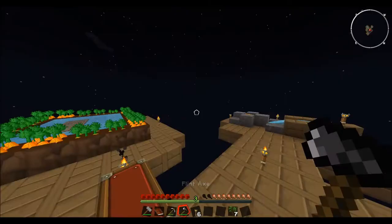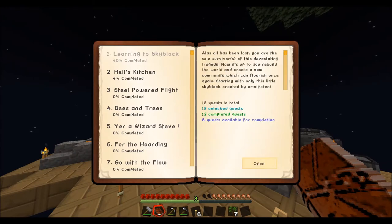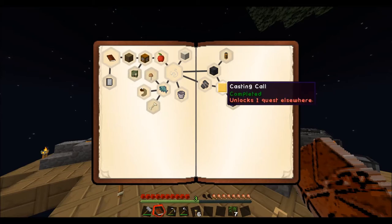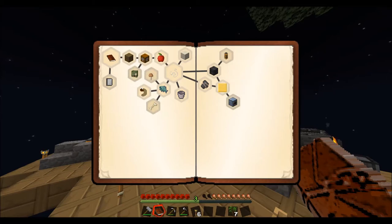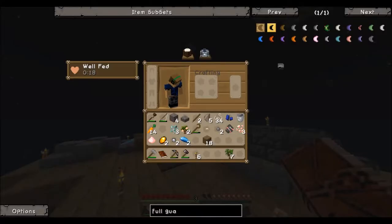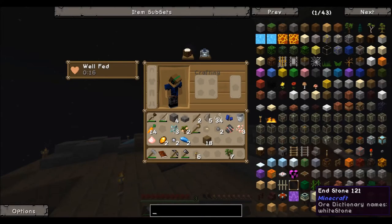Why don't we take a look at our quest book real quick and see where we are. We're 40% done with Skyblock already. We just finished the casting call quest, and it unlocked the 'It's Automatic' quest. This is wanting us to create an autonomous activator, an aqueous accumulator, and a vacuum hopper. That's going to take a lot of work.